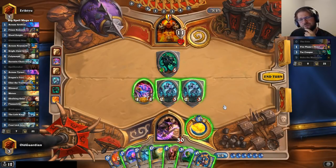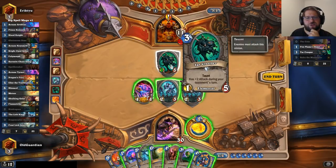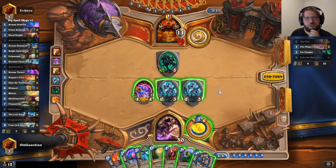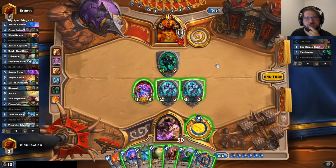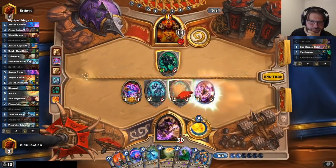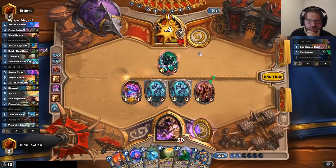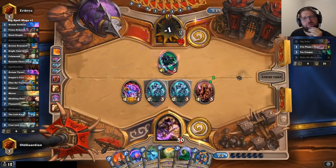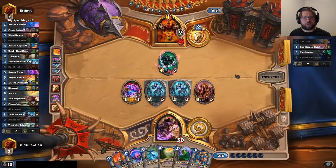Keysmithing Mana Bind probably gives me removal. What if I just spend the silence on the Tar Creeper and hit face a lot? Still unlikely to work, but I think I'll give that a try and try to hit him in the face a lot here. Let's apply a little bit of pressure and see what happens.